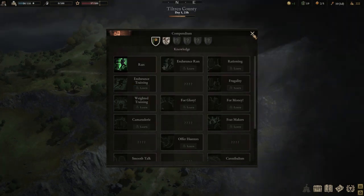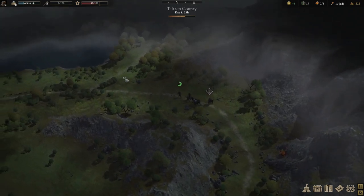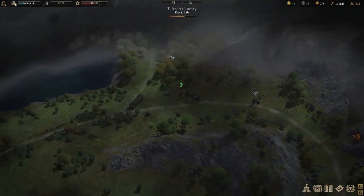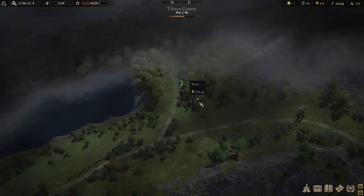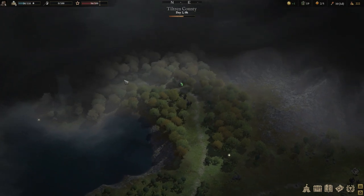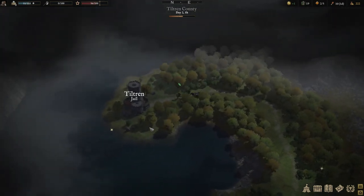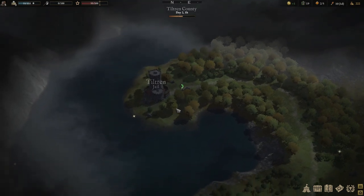I'm just going to pick up the Run skill as well — Run is always the very first knowledge that I pick up because it just allows you so much more freedom. Let's say there's a pack of wolves up here — I'll just duck away from them with my Run skill and we'll be totally fine. I know that I can get away from anything with Run except a very small number of guards.